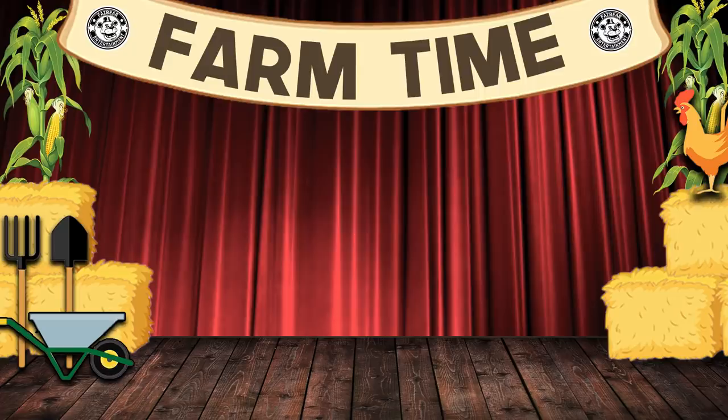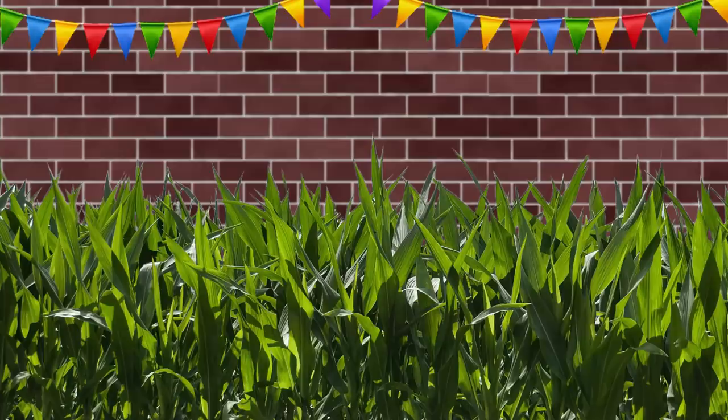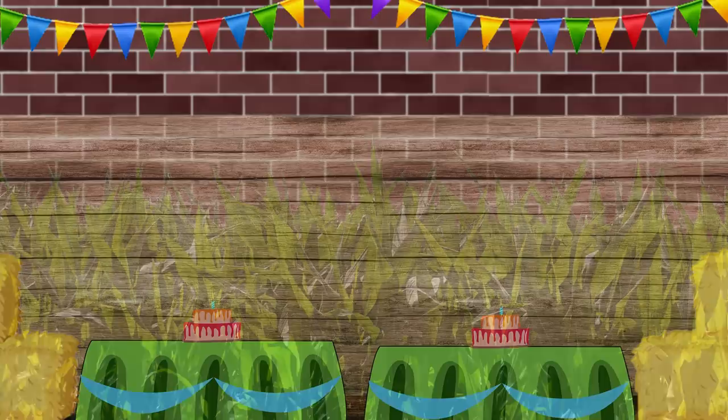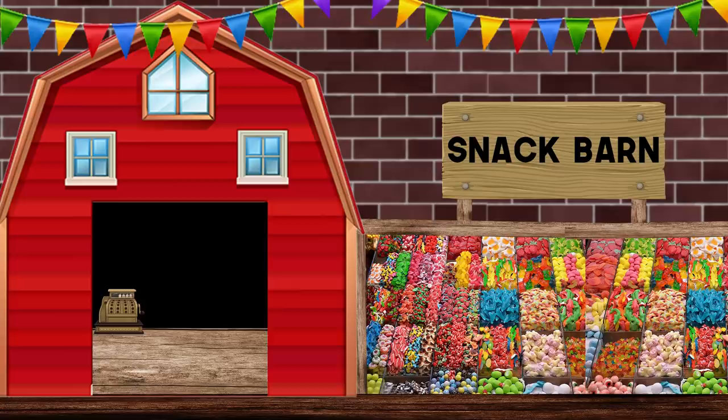A farm themed pizzeria with multiple country themed attractions. There was the main stage where all the characters would sing and perform, the ball pit and play area, the indoor corn maze made with fake plastic corn stalks, the Funtime Stables where guests would have parties and do other fun activities, and lastly the Snack Barn — where the establishment sold not only pizza and soda, but a wider range of candy, ice cream, and other treats. The Funtime Farm was actually one of the rare Freddy Fazbear Pizzerias that had an inbuilt snack lobby.